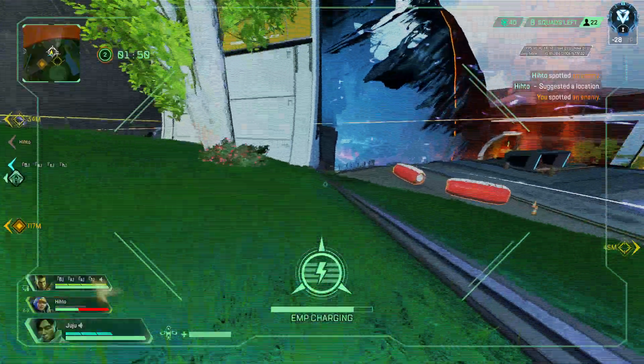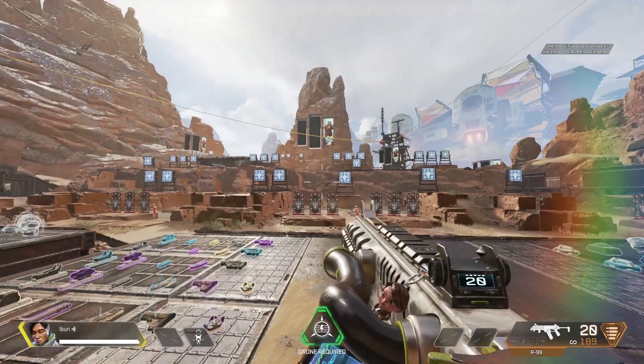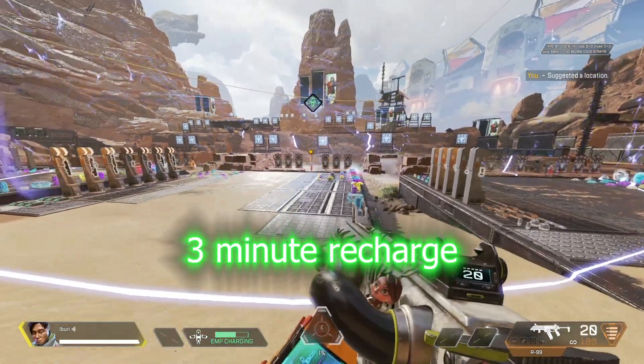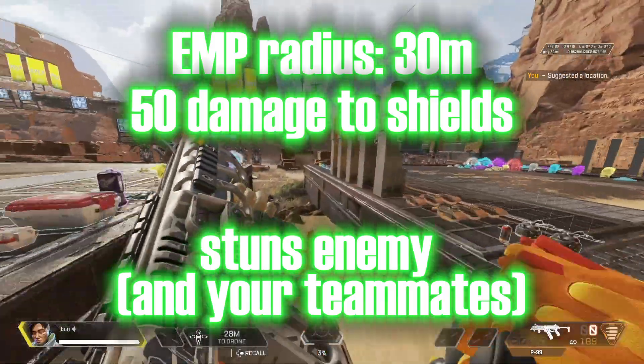Now we're going to talk about our third topic: Crypto's EMP. The first thing to know is the basic information: Crypto's EMP has a blast radius of 30 meters, does 50 damage to shields, and stuns enemies for a brief second.